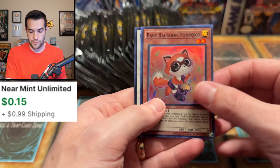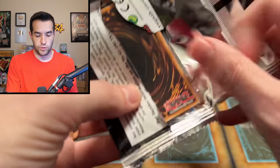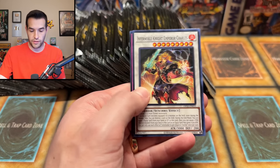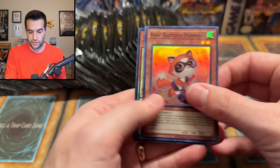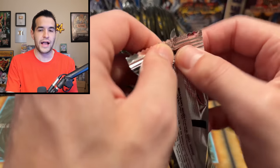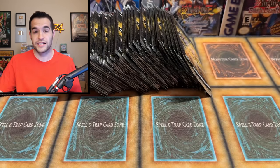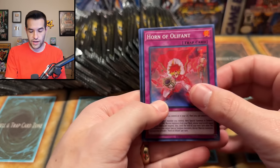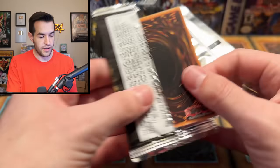We have a Baby Raccoon, an Infernoble Knight, and Power Tool Mecha Dragon. Horn of the Oliphant — the Oliphant has returned! We are Lord of the Rings. We have Baby Raccoon and Archfiend Eccentric. It's a 100-pack opening today — there are only three cards per pack, so it's not that crazy, but there are a lot of packs. We still have not pulled one Ultimate Rare yet, so it's not looking too great in terms of foils.